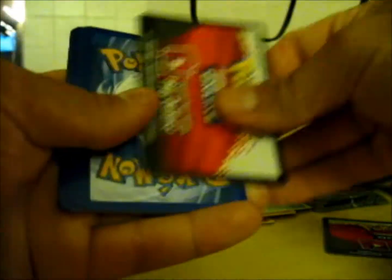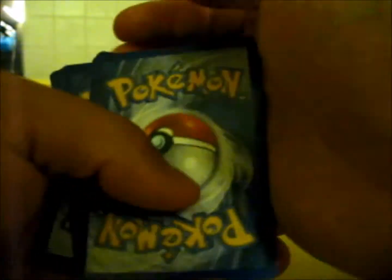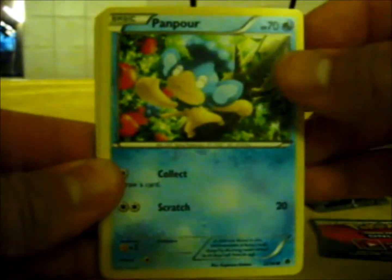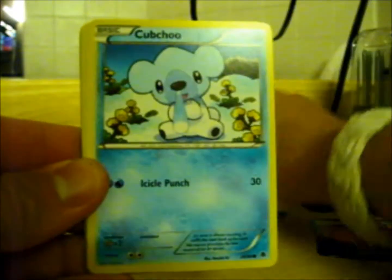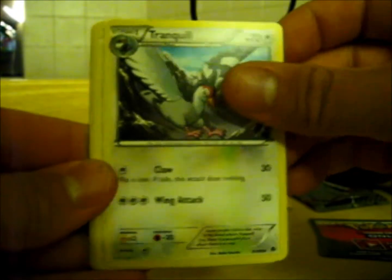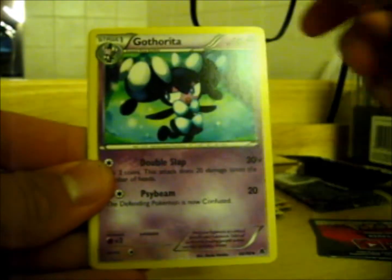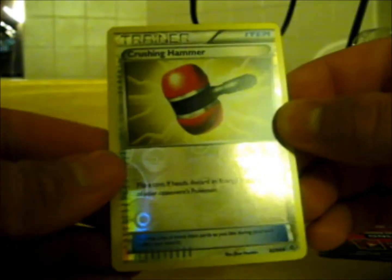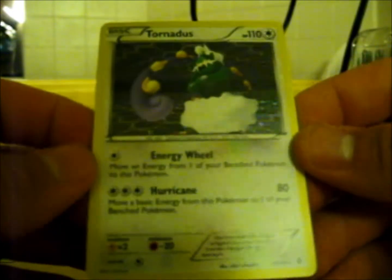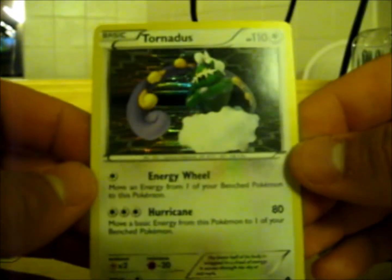Alright, next pack — pack number two. If you're wondering, I got these packs from Target. They're like $3.30 a piece, just being sold by themselves. We got Cottonee, Panpour, Pansage, another Cubchoo, Patrat, Tranquill, Basculin, Gotharita. Reverse holo — Crushing Hammer, it's an uncommon card. And the rare is a holographic Tornadus! That's sweet — this is the first Tornadus I've ever gotten. Not a bad card to pull at all.